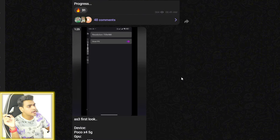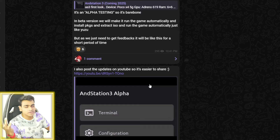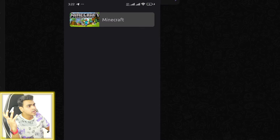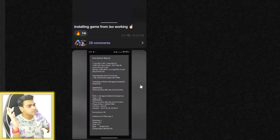Nonetheless, this is some amazing progress because we can now choose resolution and enable the show FPS option. There is a loading screen and the RPCS3 emulator works on our Android devices. The developer has also made a video showcasing the UI. ISO is also working — Minecraft, as you'll be able to see, has been added in Andstation PS3 emulator, and the UI is looking super clean.